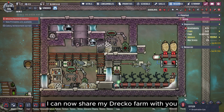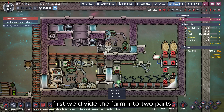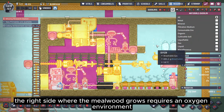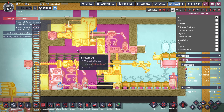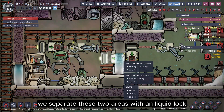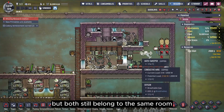After understanding these points, I can now share my DRECO farm with you. We divide the farm into two parts: left and right. The right side, where the mealwood grows, requires an oxygen environment, while the left side, where the DRECOs develop their scales, needs a hydrogen environment. We separate these two areas with a liquid lock, but both still belong to the same room.